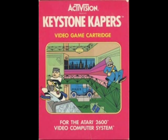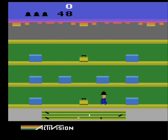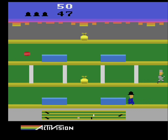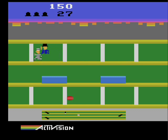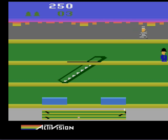Activision released Keystone Capers for the Atari in 1983. It takes place in a huge three-story department store. You control Officer Keystone Kelly, whose objective is to catch the fleeing criminal Harry Hooligan before the timer runs out, or if Hooligan runs to the edge of the roof above the third floor.